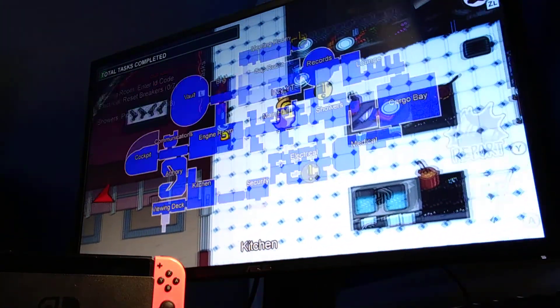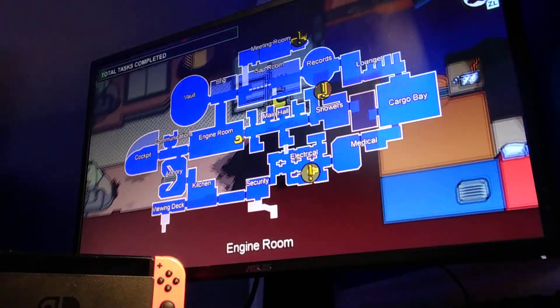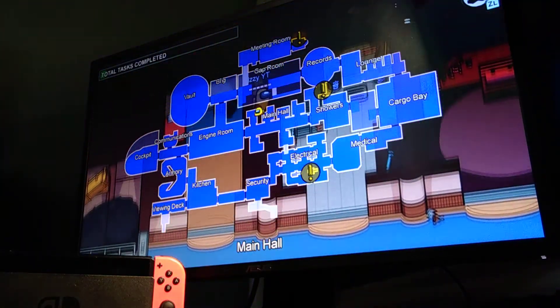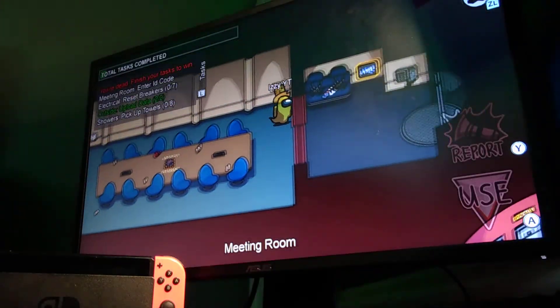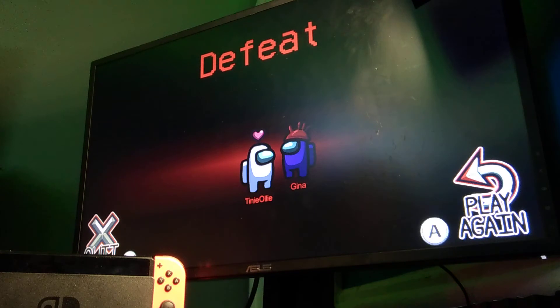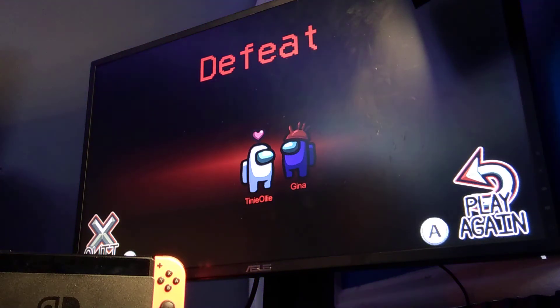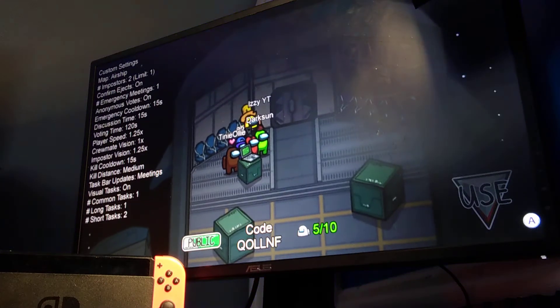It's so good being a ghost and doing tasks on this map because you can just go around everywhere super easily. Here's our task right here. Oh my god, I knew it was purple! I was literally about to say that until they voted me out. I'm gonna leave this lobby and play another game.